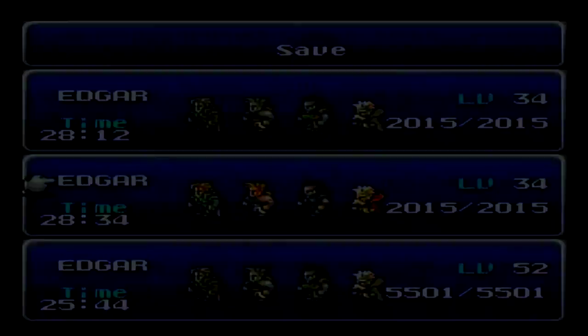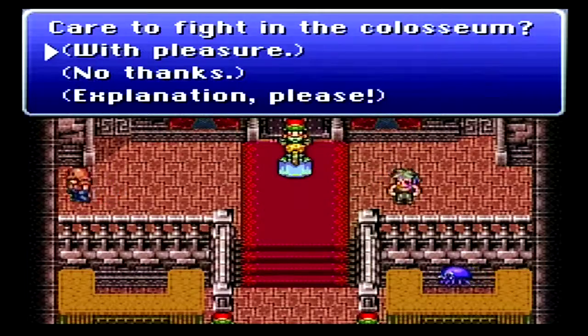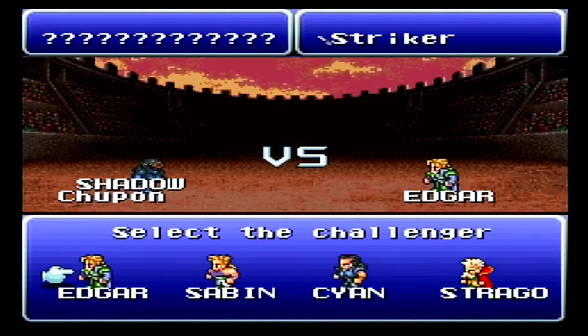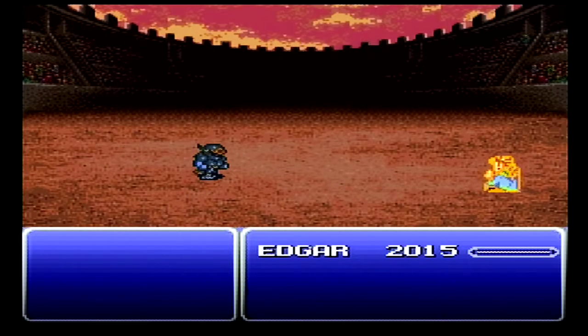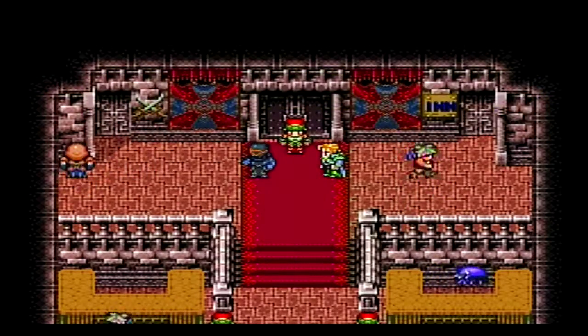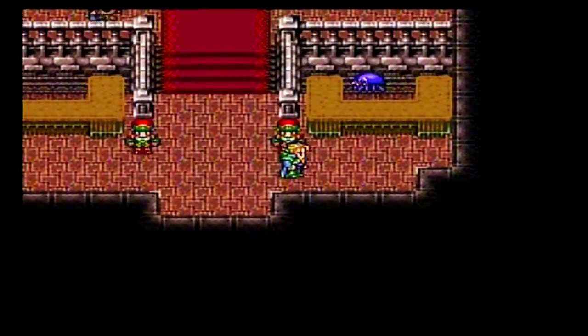He shouldn't prove too hard to beat. So let's bet the Striker — we'll pit Edgar against Shadow. He's beaten already. So not only did we get the Striker back, but we also got Shadow back as a permanent party member.